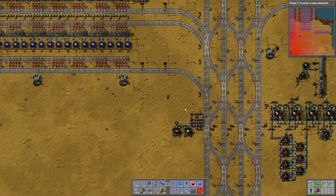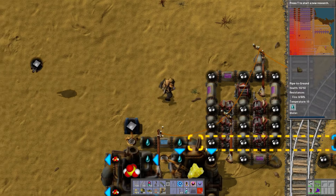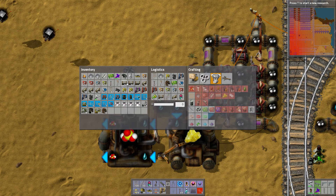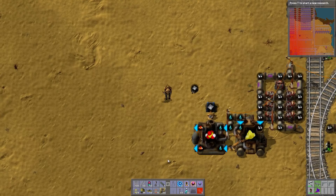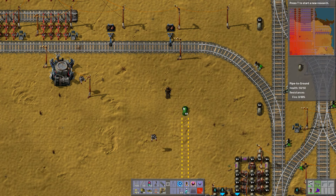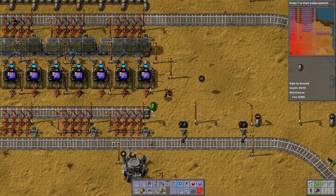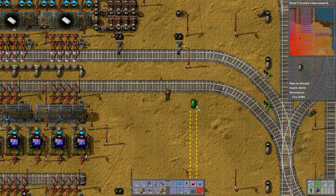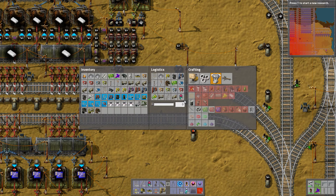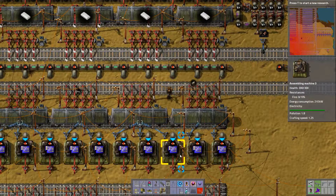We have sulfuric acid being made. Now we just need to pipe it up there. I wonder if I rotated this and replaced... I'm just being foolish now. Yeah, and then I can go down like that. But oh well, it'll work. Sulfuric acid, buddies. Look at that.